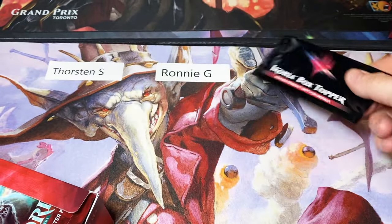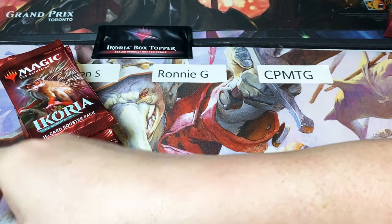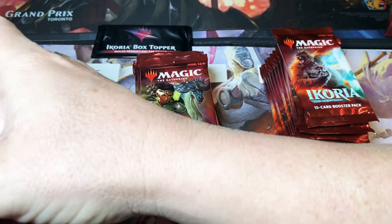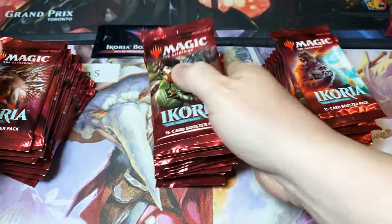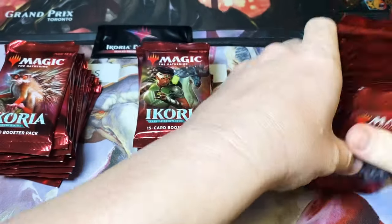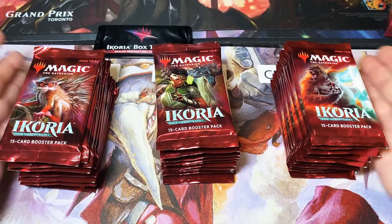There's this box topper — I'm going to take myself out of the running for it. So it's up to Thorsten and Ronnie to see who gets that. I'm going to need to count these. I'm taking them out of stacks, but you want to be sure that everybody is equal here. That is 12, that is 12, and that is 12. Just so everything is an even playing field — everybody gets the same amount.